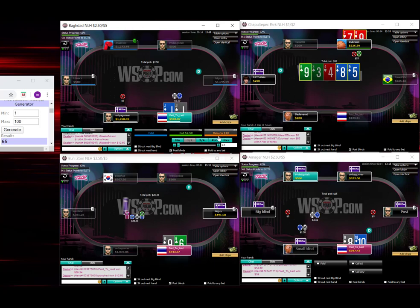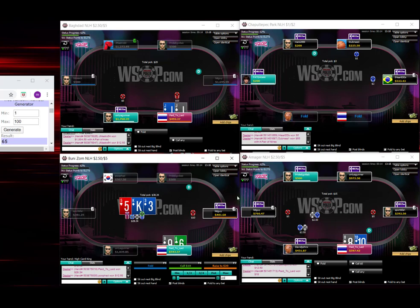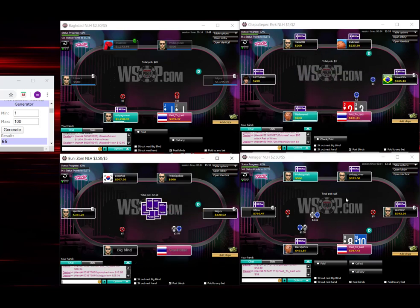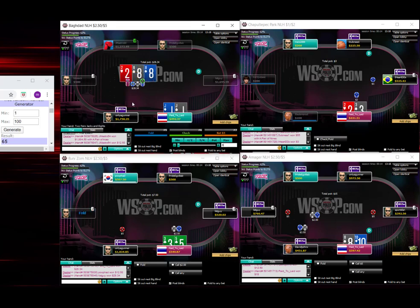He's going to play call. Could even mixed fold against some people that are employing an optimal strategy versus a raise-first-in strategy — then their ranges become a bit stronger. However, I think most people are playing an RFI strategy and I think a lot of people play worse than maybe they should. 8-8-deuce is going to be a very high EV board texture for the big blind.